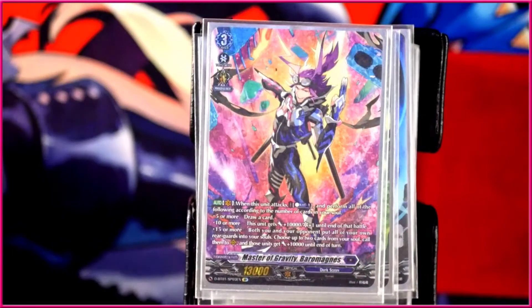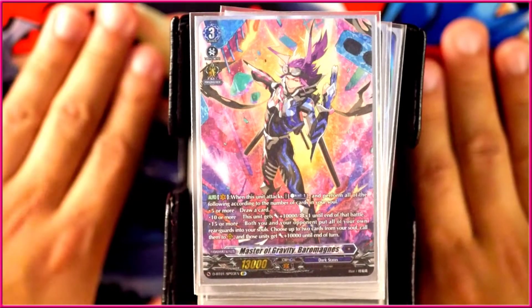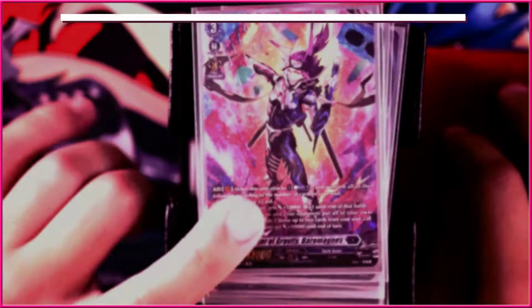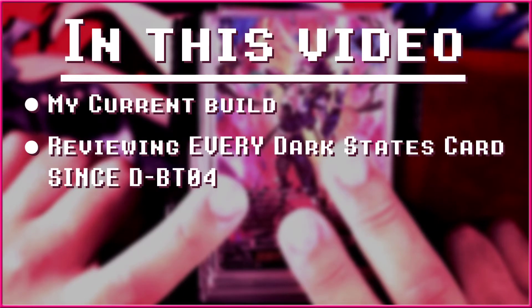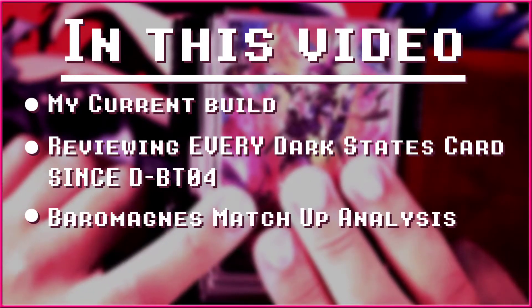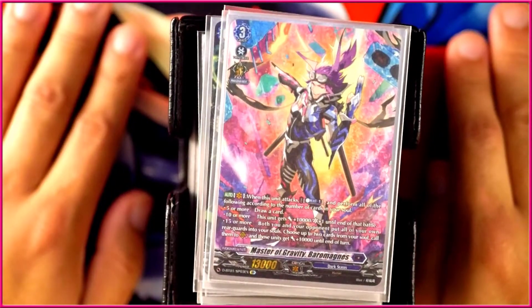It's been a hot minute, but let's go ahead and do a decro file for the master of gravity, Barrel Magus, in DBT-05. Actually, it's going to be just Barrel Magus from DBT-04, because everything that we've gotten up to this point for Dark States really hasn't been usable for Barrel. So today we'll do four things: go over my current build, every card released for Dark States since DBT-04, matchup analysis, and what it costs to play Barrel right now.